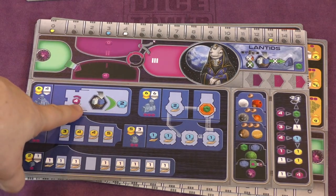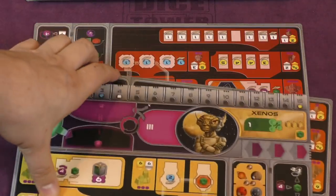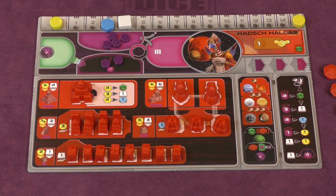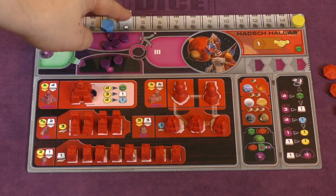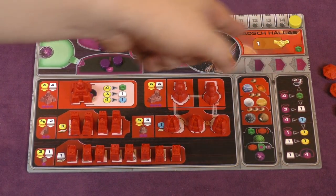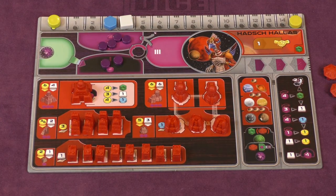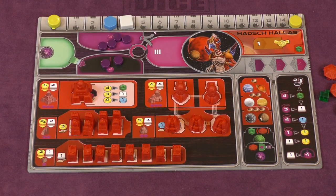You have a special ability, and you also have a special building that you can build over the course of the game. Each person's special building, once they build it, is going to be different than everyone else's. So maybe I start with these bird people here, the Hashtalas, and I fill this up with my colored pieces. You have three different resources: ore, knowledge, and credits — money. You have two markers for credits, so this race starts with 15. You also have these QIC cubes — Quantum Intelligence Cubes — which is a resource you can use.